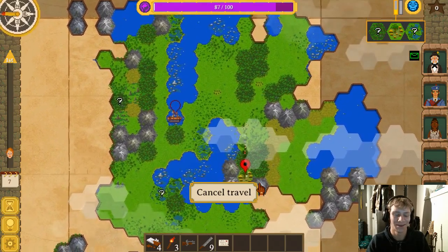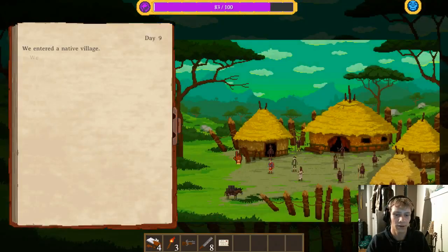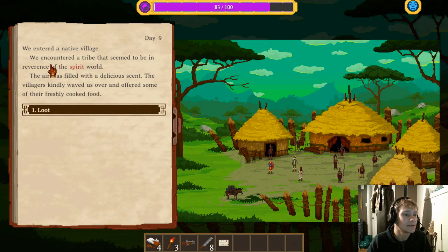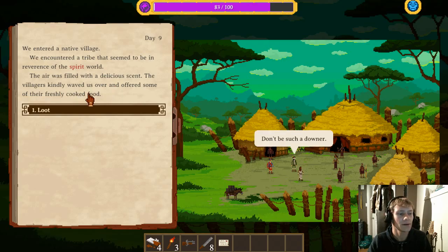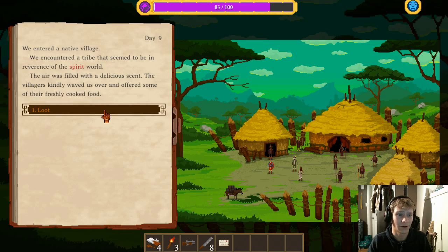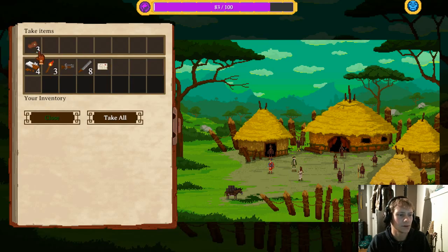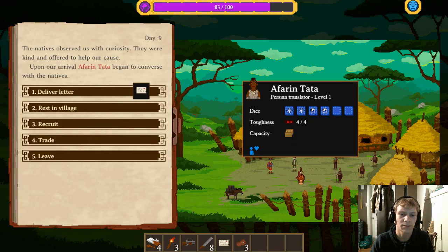There's all our little people — that's pretty cool. I do like the look of the game and I enjoy hex-based games — they're always pretty neat. We entered a native village. We encountered a tribe that seemed to be in reverence of the spirit world. The air was filled with a delicious scent and the villagers kindly waved us over and offered some of their freshly cooked food. The natives observed us with curiosity and were kind. Upon our arrival, Afrin Tata — our Persian translator — began to converse with the natives.